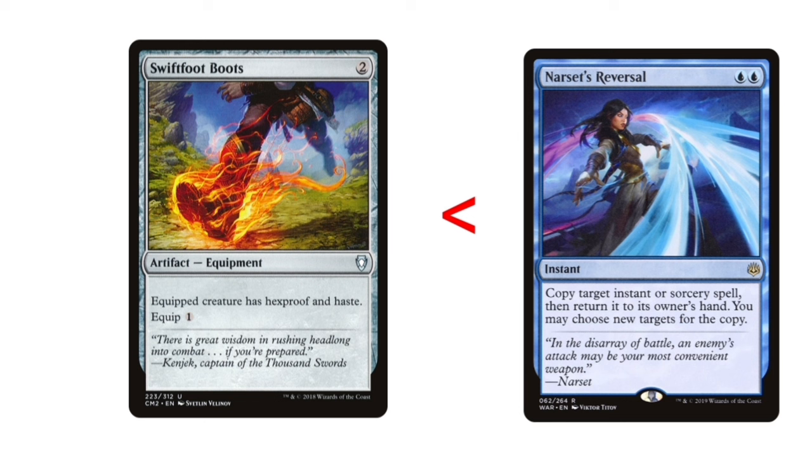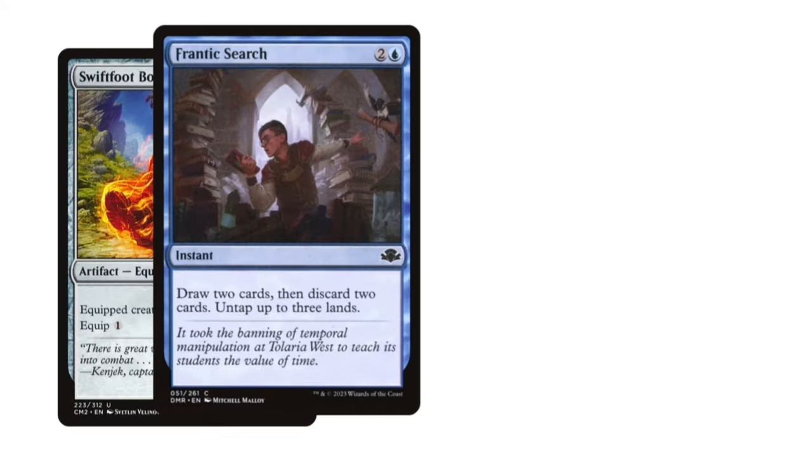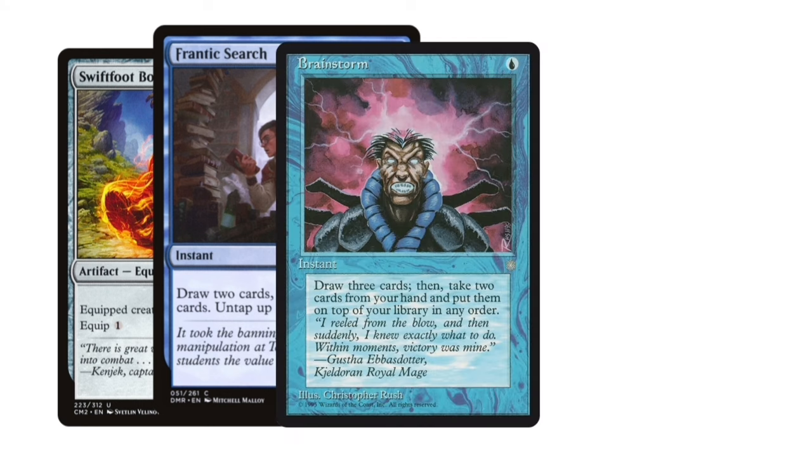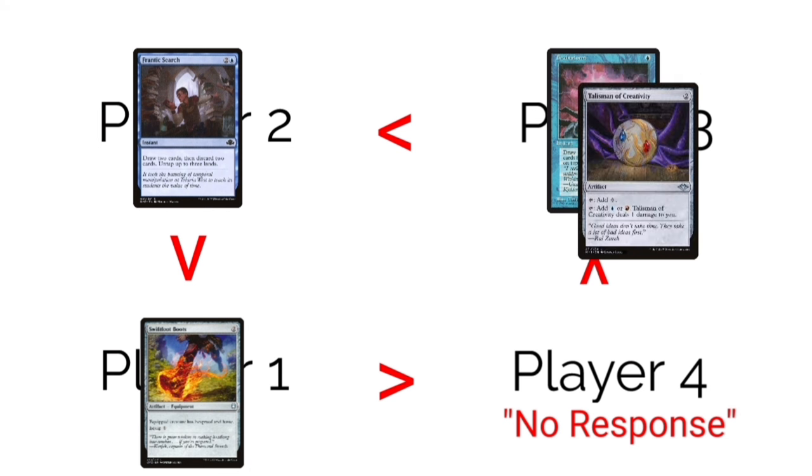Assuming players still have no responses, that's just how it plays out. There are no more spells on the stack and priority is back to you since it's still your turn. Another example: you cast swiftfoot boots, passing priority to player two who plays Frantic Search, passing priority to player three who plays Brainstorm. You can hold priority as you're casting a spell to play another spell or activated ability, but once those are cast or activated, priority is automatically passed. Brainstorm resolves first, then Frantic Search, then finally the swiftfoot boots. Priority passes clockwise, but the stack resolves in reverse order.